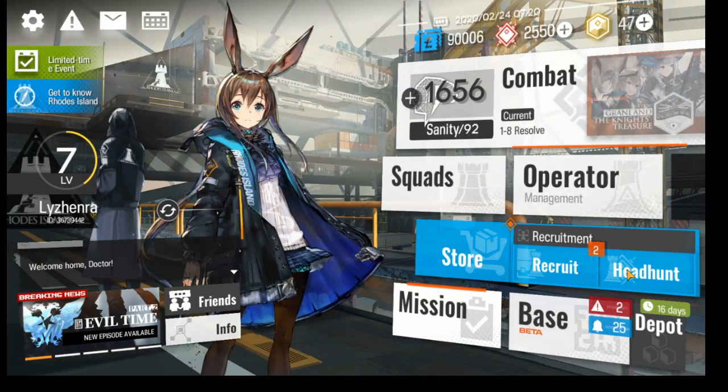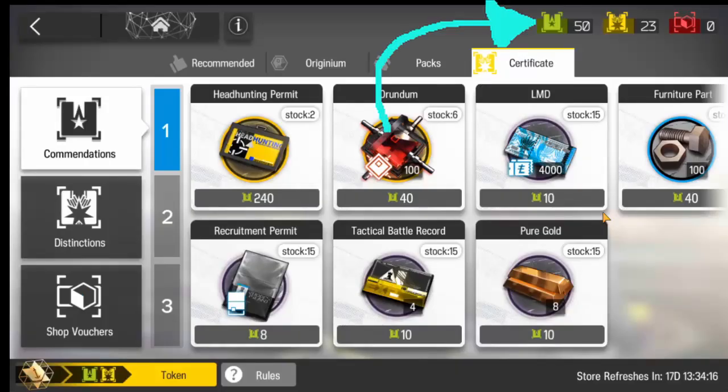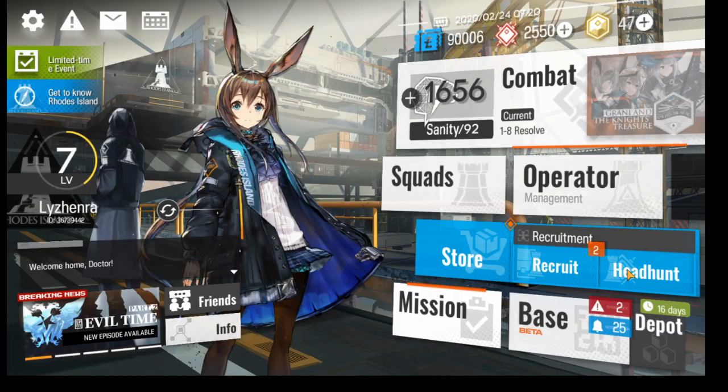You need resources. At the top you have LMD, which is your most basic currency — like your money. It's used to upgrade your units and build your base for crafting. Then you have your certificate, used for headhunting. After that, you have the shop voucher — it's red — and you can use that in the shop; you get it from daily quests and AP missions. Then you have orundum — the red one at the top — which is used for rolling in your gacha. You can get it for free from daily and weekly quests.